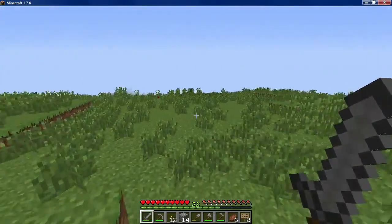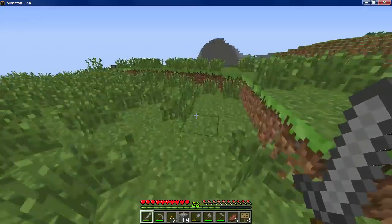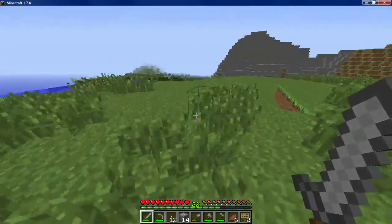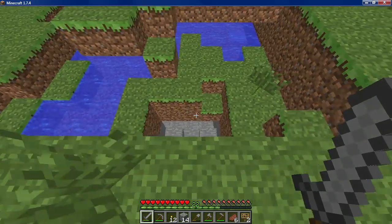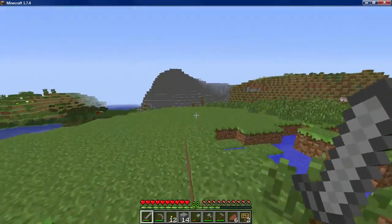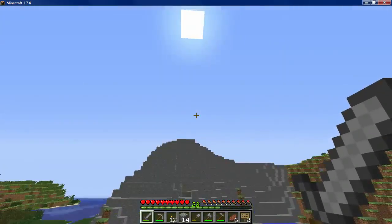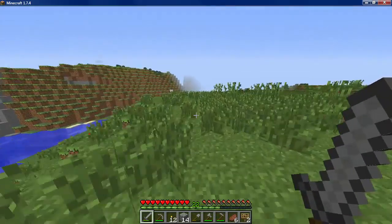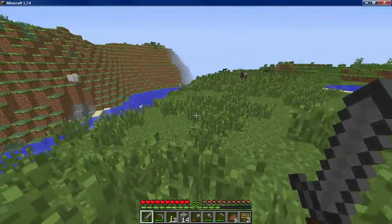Not here either. I know there's a pool of water somewhere over here. Aha, here it is - that's another place that I mine, mainly because of gravel. There are a lot of places that I mine because of gravel. It annoys me because it's there, and it sometimes hides stuff, so that's why I mine it.